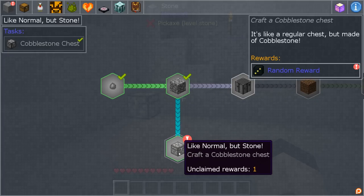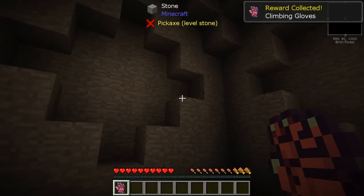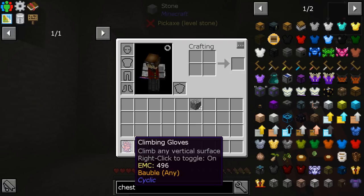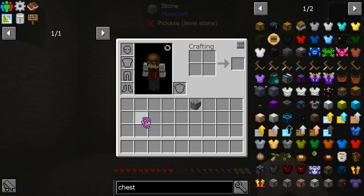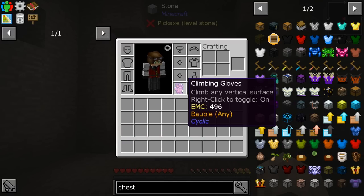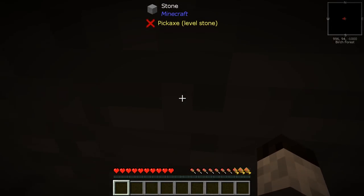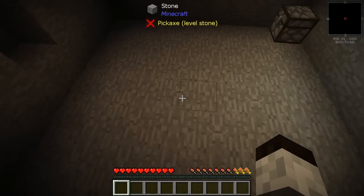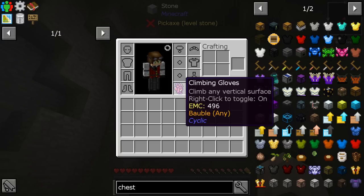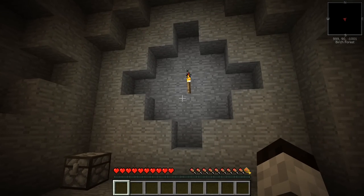That's another one complete! Let's grab the reward — climbing gloves. These are great, I've seen these before. Basically they let you climb a surface; they can also be worn in your baubles slot. Right now they're toggled on, so if I walk up to this wall I can climb up like Spider-Man and fall down like Spider-Man. I'm going to turn this off for now, but we have that.